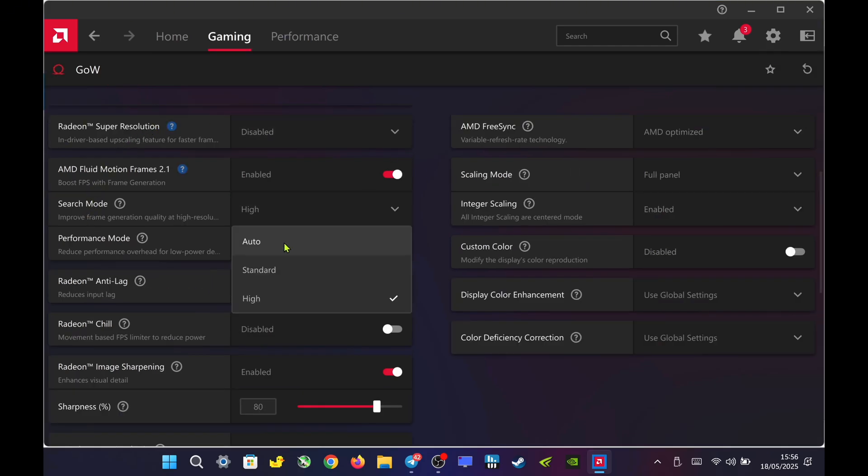For per-game settings, set AFMF 2.1 to high-end quality for smoother frame generation. Depending on the game's behavior, you can enable either Radeon Anti-Lag or Radeon Chill. If the game runs fine with Anti-Lag, keep it on. But if you experience stuttering or performance issues, disable Anti-Lag and use Radeon Chill instead.